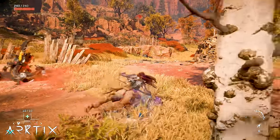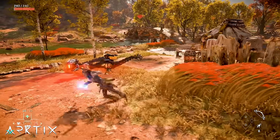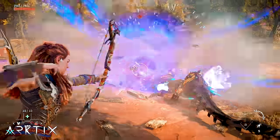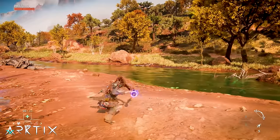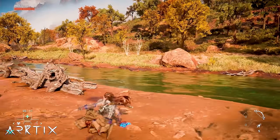Each time you dodge and start a new power attack, the resonator on your spear gets a bit of charge, eventually building up to a full charge. This lets you apply a blue resonator target, which can be hit for increased damage. You can also use this power attack dodging trick to charge up the spear for free outside of combat.